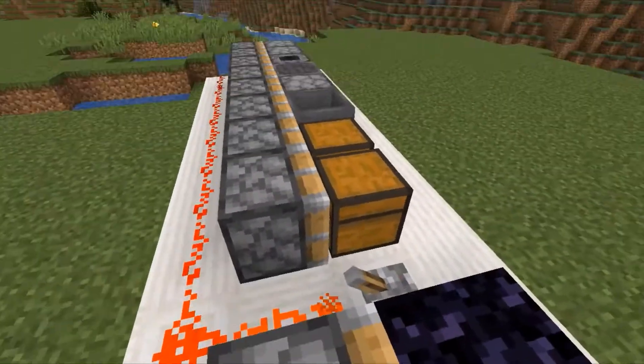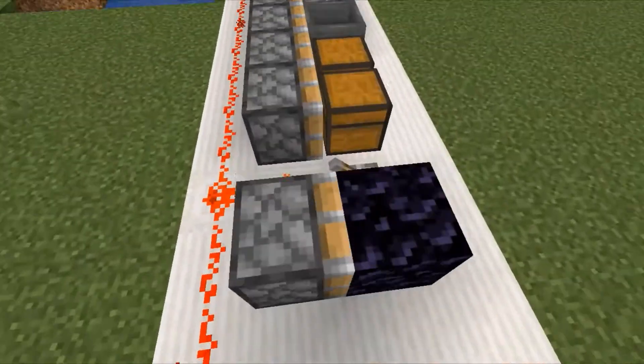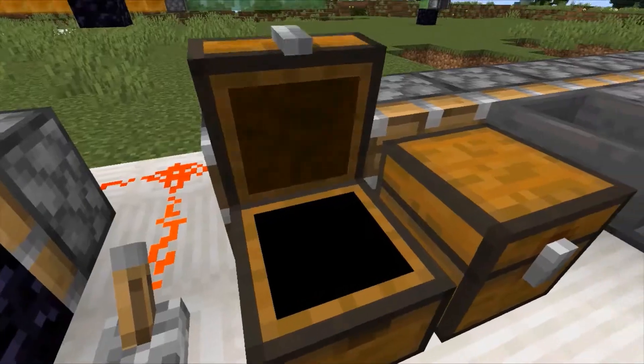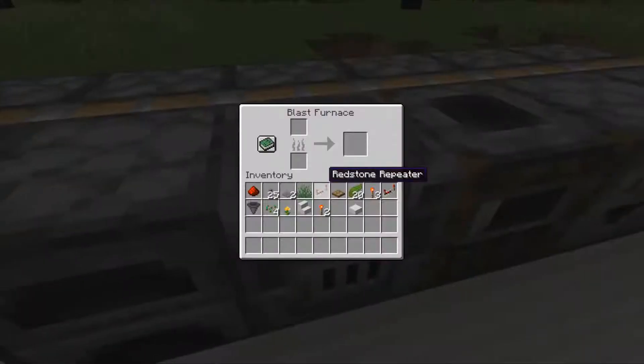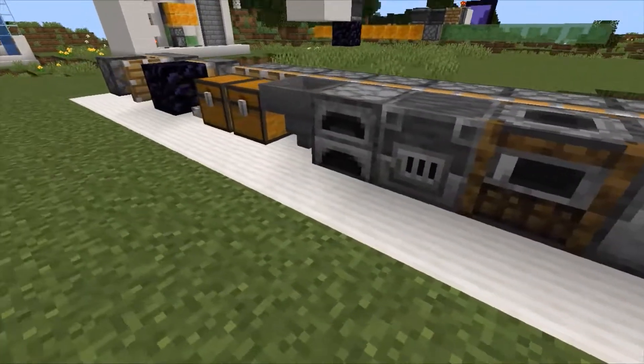The first block here is the extended piston — extended pistons cannot be pushed. The next block is obsidian; this is too heavy. Also, any block in the game that has an inventory cannot be pushed. That includes the two types of chests, hoppers, all types of smelters, dispensers, and droppers. All of them cannot be pushed.